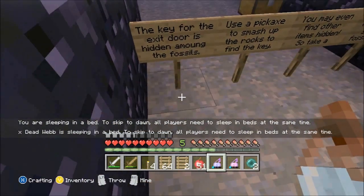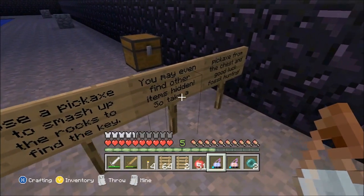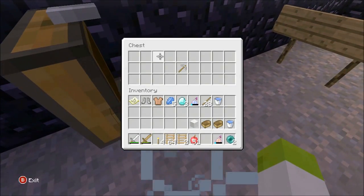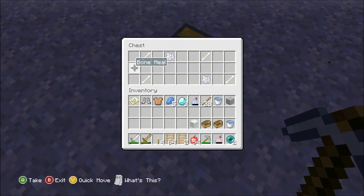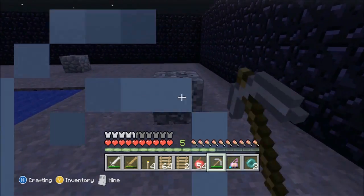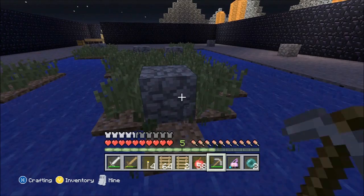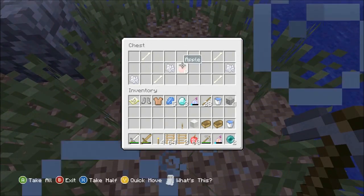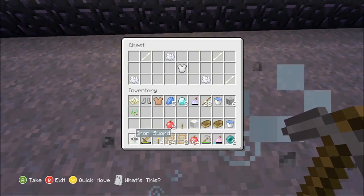Bonus level Fossil Hunt: the key for the exit door is hidden among the fossils. Use a pickaxe to smash the rocks to find the key — you may even find other hidden items. Take a pickaxe from the chest and good luck. Fossil Hunt! You're looking for a key overall but there may be other hidden stuff as well. Oh, there's the key! Maybe I'll find rupees in one of these — kind of like the same thing.